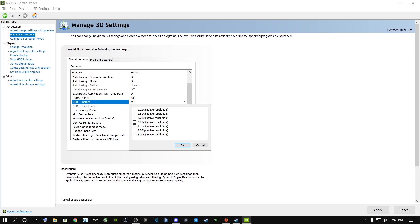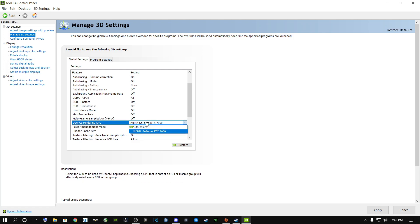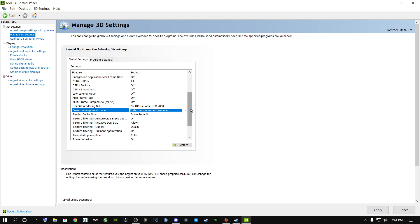Make sure all DSR Factors are unticked and set to off. For OpenGL Rendering GPU, select the graphics card you're currently running — do not select auto-select. For Power Management Mode, select Prefer Maximum Performance. Do not select Optimal Power or Adaptive — select Prefer Maximum Performance.